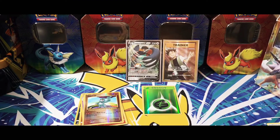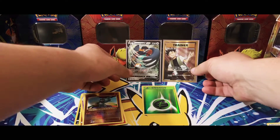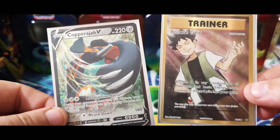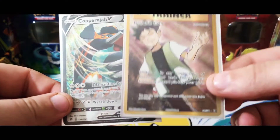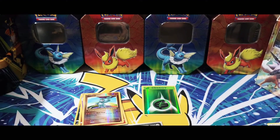Well that will do it for today. Thank y'all so much for joining me — we got the Copperajah V and the Brock's Grit trainer full art. Thank y'all so much, I hope y'all have a wonderful day. Don't forget to like and subscribe, I will get y'all back on the next one — bye bye!